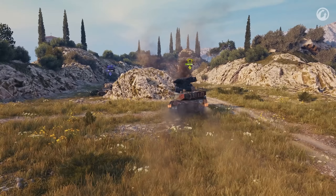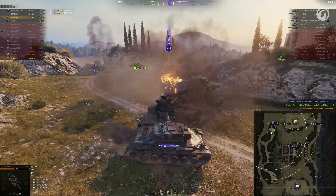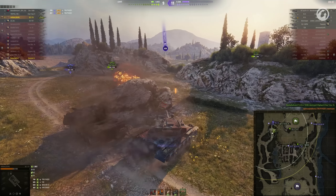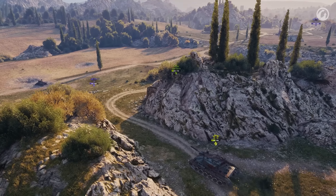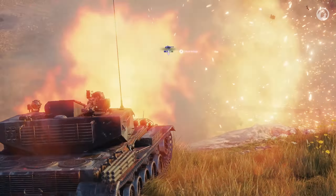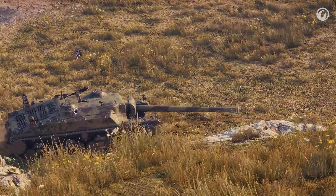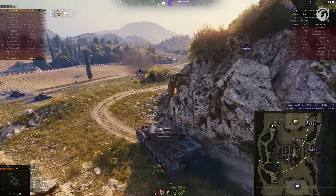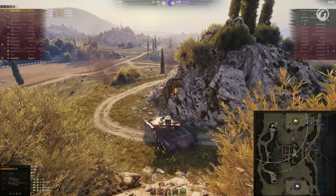Aiming for the thinly armored roof or weak spot to deal maximum damage. I'm pretty sure that's not how physics are supposed to work. Nothing beats the feeling of obliterating a Chieftain in a tier 8 tank. This one however, let's better not talk about it.